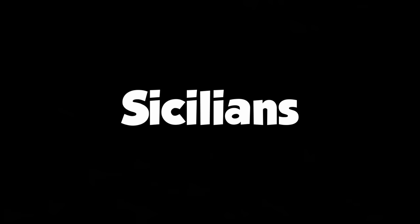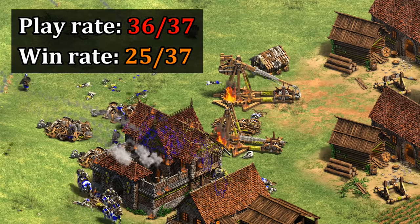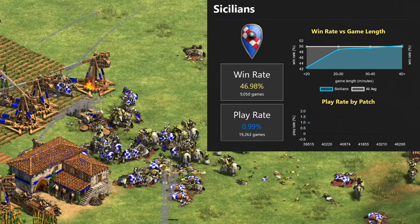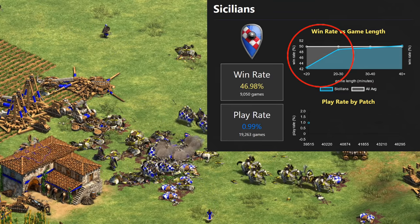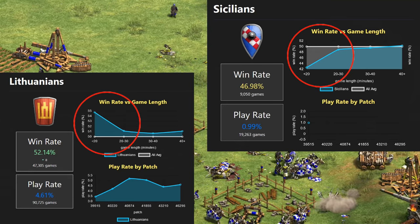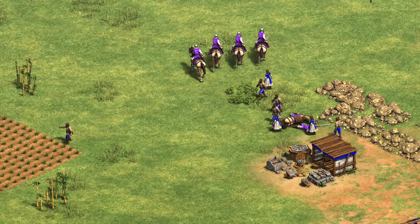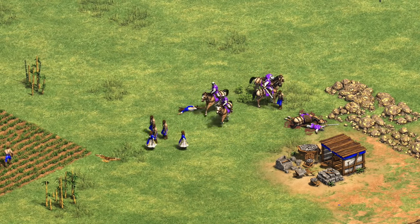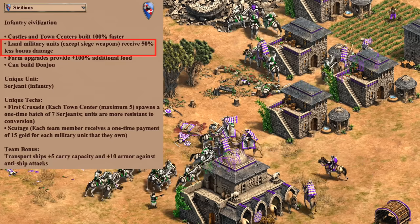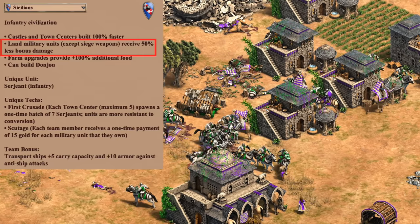Moving on to the Sicilians — they also weren't in a great spot. They were the second least played civilization, though their win rate was more around 25th out of 37 civilizations averaged across all maps. Diving deeper into the stats, we see a pretty similar pattern to Burgundians with weakness in early games that are ending quickly. Contrast that with Lithuanians, who start with 150 extra food and have a corresponding spike in the early game. With Sicilians, you have to be careful though, as their 50% reduction in bonus damage gives them a theoretically pretty good archer or scout rush — give them a solid eco bonus and they could quickly swing the other way and become far too strong.